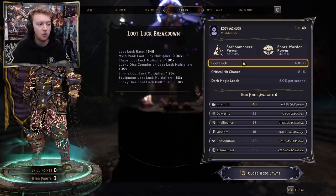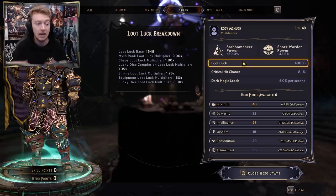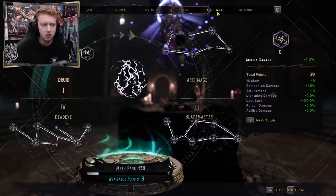What does entirely affect your drop chance is your loot luck number. If you've never heard of this, here's a quick rundown: go to your inventory, go to skills, then hero points, and underneath your class power you'll find your loot luck number. This heavily affects what legendaries drop in your game, or how many of them drop. Loot luck base comes from leveling up — the game gives you extra loot as you go up each level.